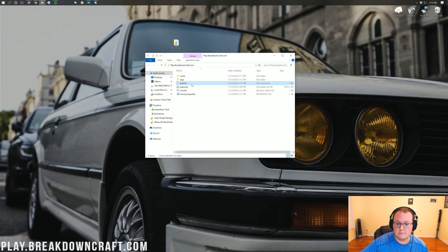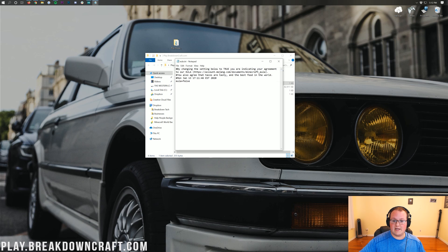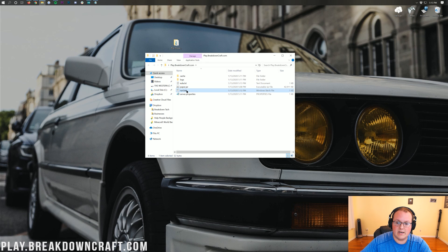Double-click on the run.bat file and you'll get eula.txt to appear. Go ahead and double-click on that eula.txt, and as long as you're going to agree to the Minecraft EULA for this server, go ahead and change 'eula=false' to 'eula=true' — T-R-U-E exactly like that. Then do File > Save and there we go.